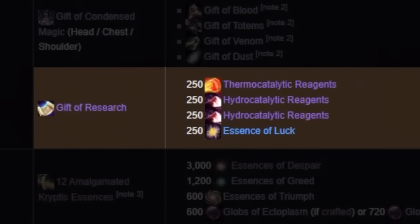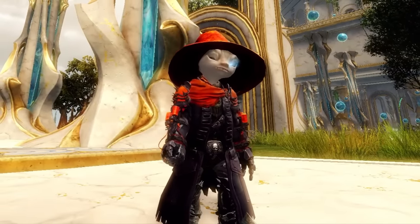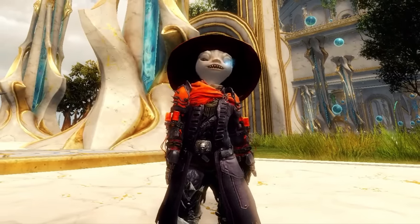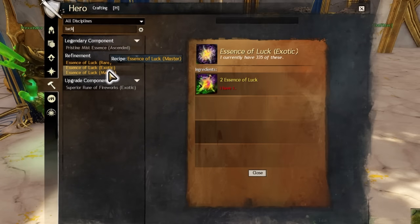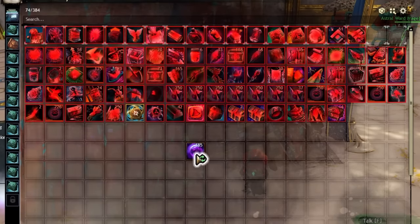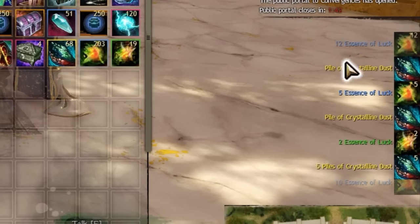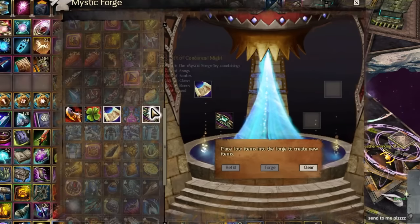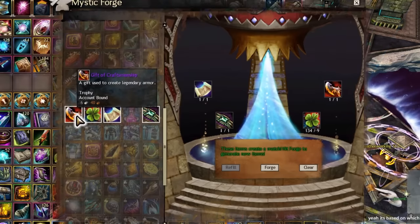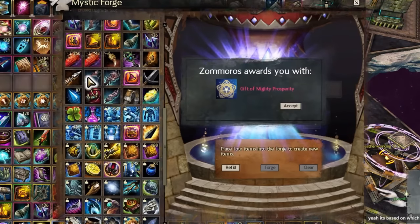Next up in this batch is a stack of Essence of Luck, the exotic variety. If you don't have luck saved up, here's a few tips: save all luck you get and get a character with level one artificing. A level one artificer can combine luck into its larger forms, allowing you to merge smaller lucks into the kind you need. If you are really in a rush, you can salvage a bunch of ectoplasms, sell most of the materials to get back some of the cost, and keep the luck for your needs. Once you are done with these steps, combine the Gift of Craftsmanship, clovers, Gift of Research, and the Gift of Condensed Might or Magic to make the Gift of Mighty or Magical Prosperity.